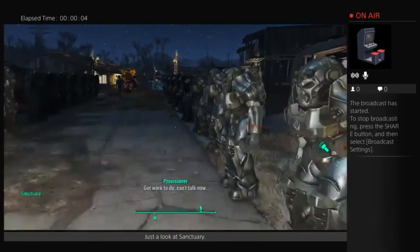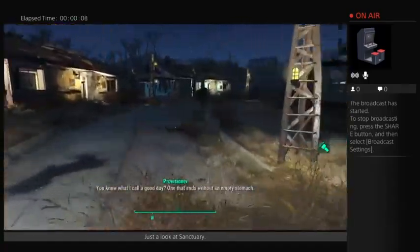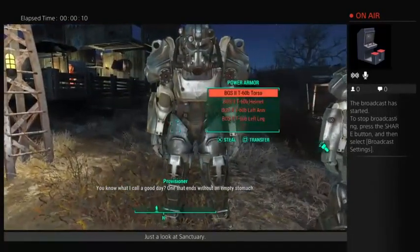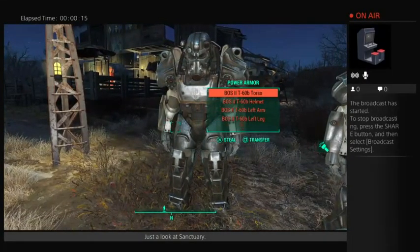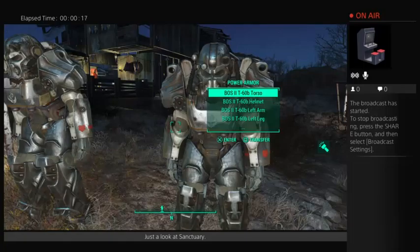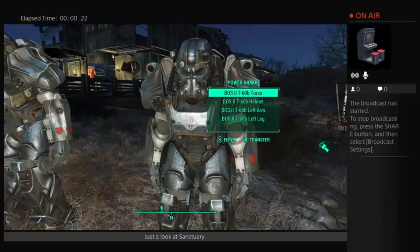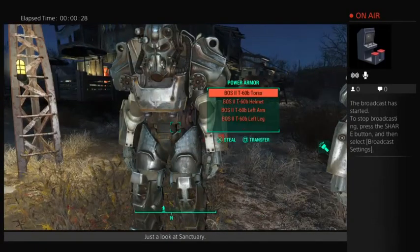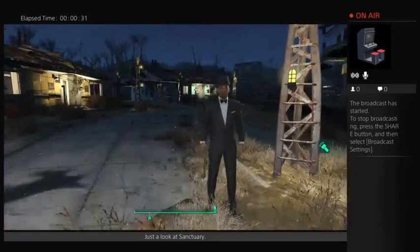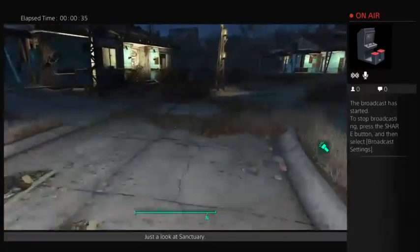Here you can see this is the armor I just stole in the previous video. All the components show up as red — that means you've stolen them. These are not red, they're green. These were looted from a body, and these will be considered stealing. So if you have any companions that don't like stealing, they'll be unhappy. Keep that in mind.